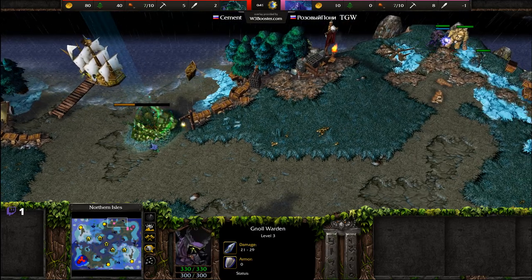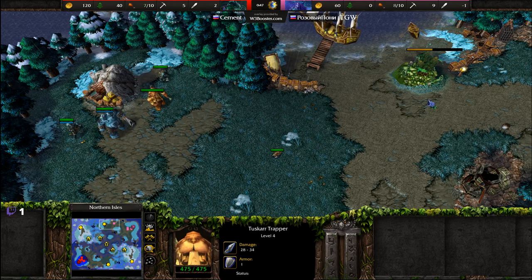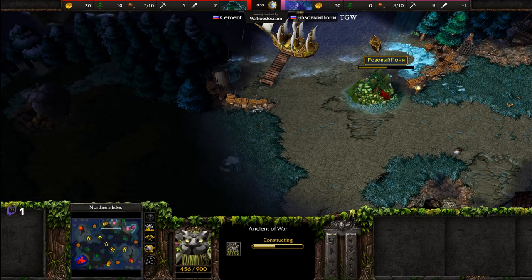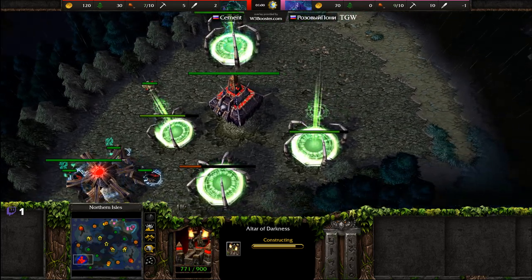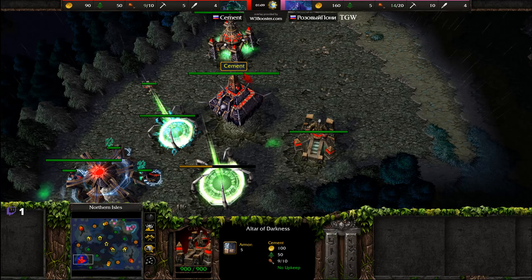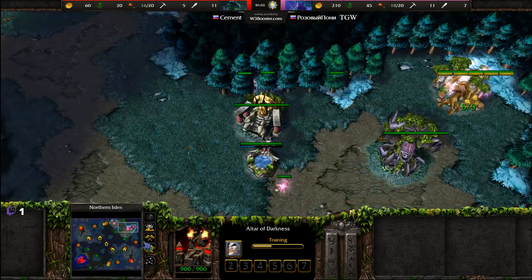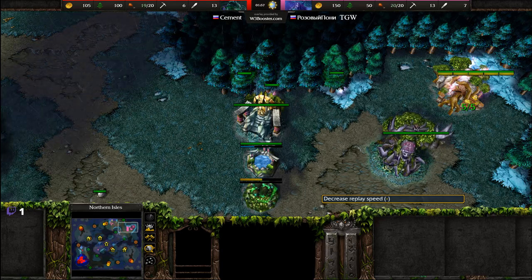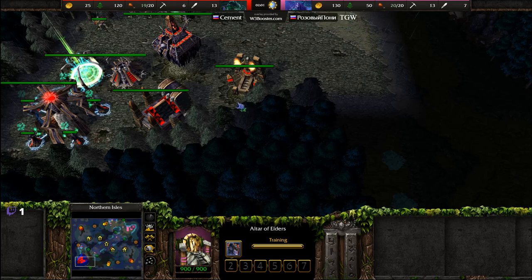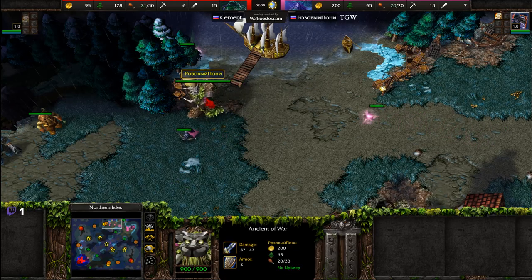This green creep camp seems a little bit too far off, and there's no reason to really try and clear out the Tuskar Trapper creep camp without an Ancient of War. I'm interested to see what this particular creep pattern is. It will come down to the heroes of choice as the Altar of Elders and Altar of Darkness are coming into play. It is a Dread Lord first by Cement, meanwhile Demon Hunter first coming in from TGW. Dread Lord first is rather interesting — always one of those crazy strategies.